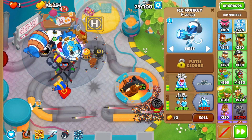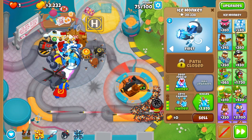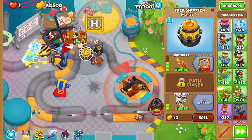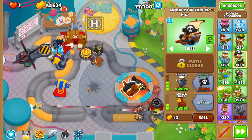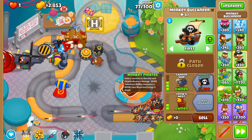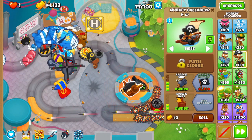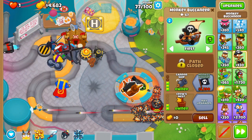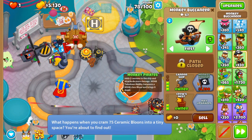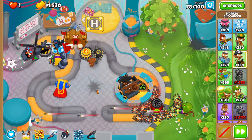This is just a little guide to show you how I would normally do it — there's some trial and error, of course. I'll save up for the Monkey Pirates, because the Blob Takedown ability will come in handy, and with the camo detection powers it can take down the DDTs, which is huge.